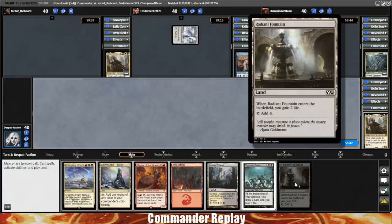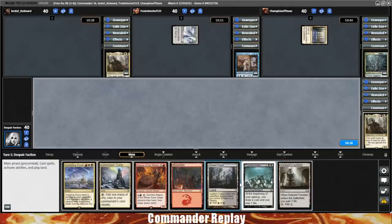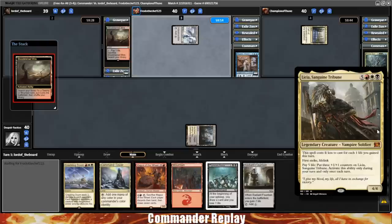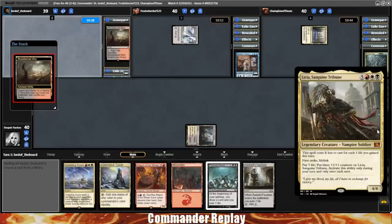We'll talk about it more in just one second. We draw into a Radiant Fountain for our turn one — it enters the battlefield, we gain two life. It's colorless. I'm thinking we just go Isolated Chapel tapped right here, and probably want to get that Phyrexian Arena in before we really do anything else. Let's take a look at what Leisha does, because it's actually a really interesting card.